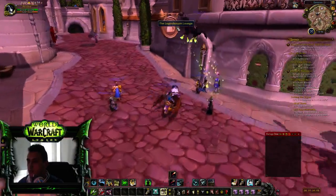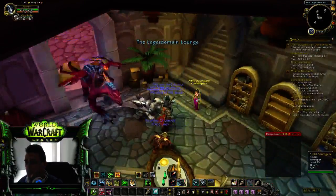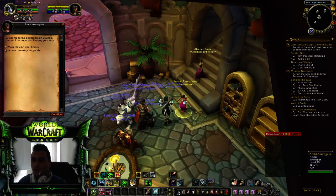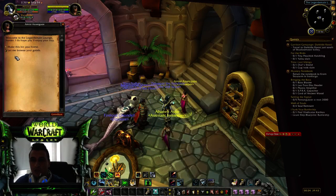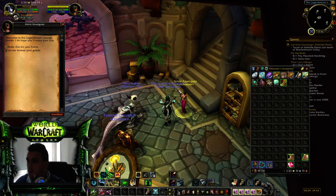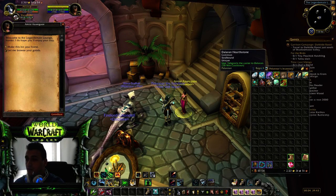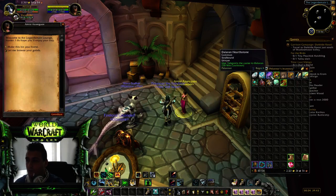When we enter, we see the girl in the pink dress. When we click her, there's an option that says 'I want to take my Dalaran Hearthstone,' and she gives us the Dalaran Hearthstone. With it, we can teleport to Dalaran whenever we need.